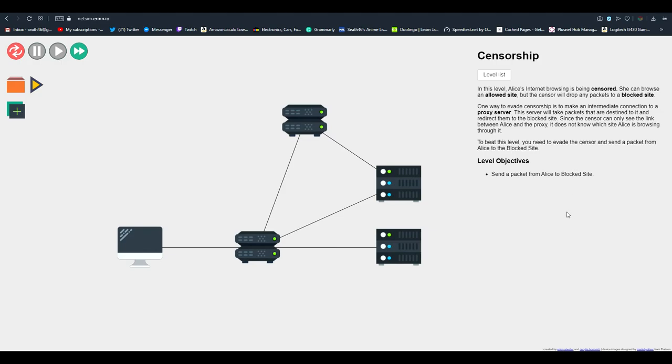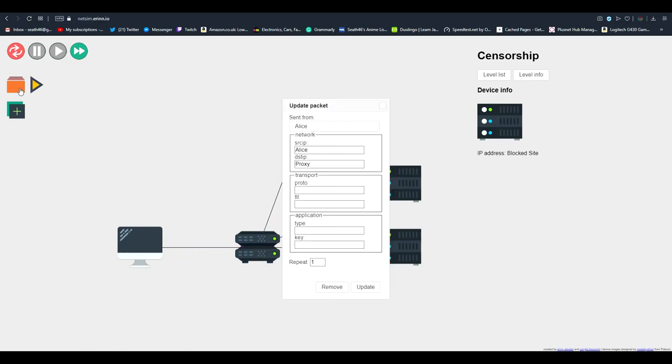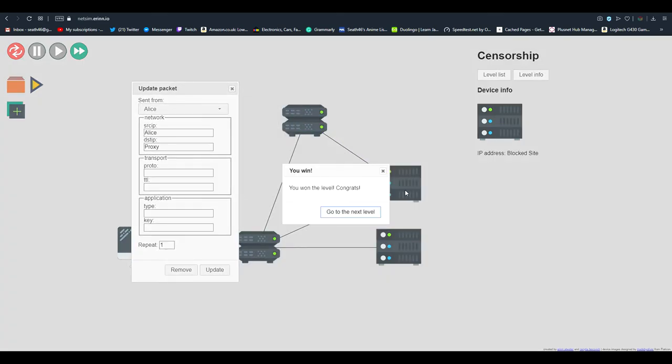This one is censorship. We're Alice and we have to try and get past the censor device. These are the sites we're allowed to visit, and this is the blocked site. If I go to the censor or router it will not let me connect to the site I want. However, to get around that, this sensor doesn't realize there's a way around it — we'll just go to the proxy and the proxy will let me access the site I want. All you have to do is have Alice send it to the proxy. Very simple.